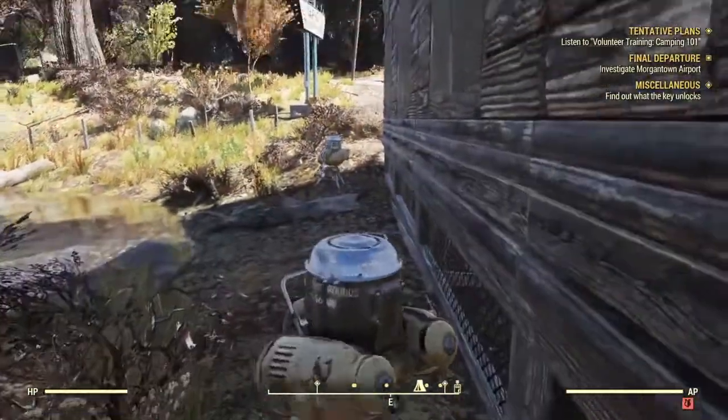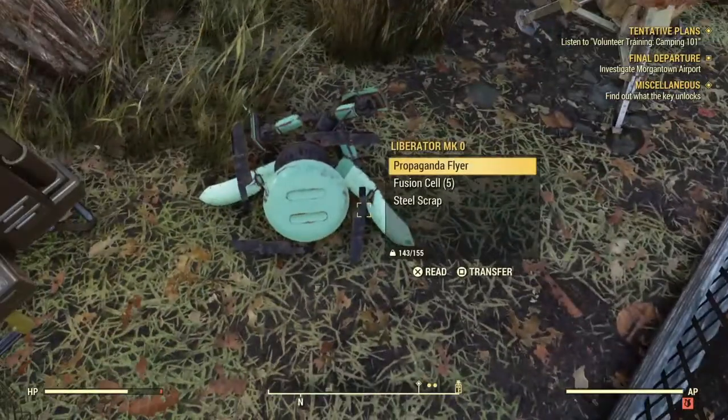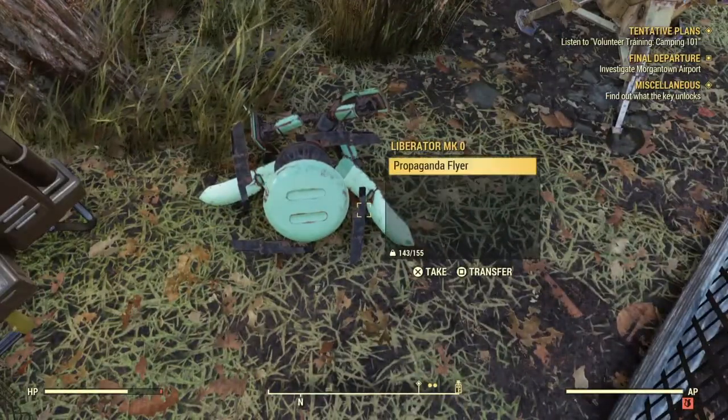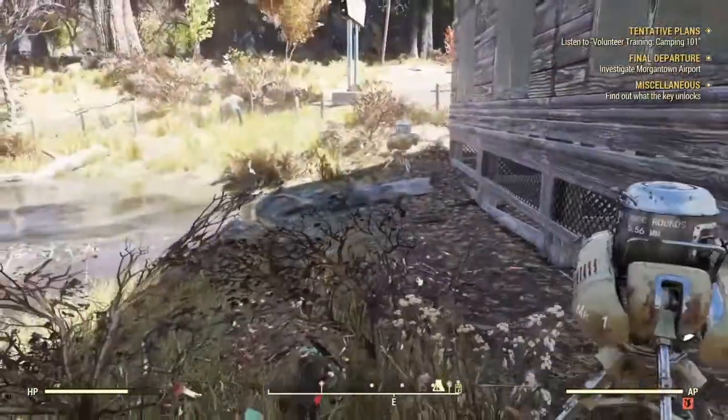What was that? Well done turret — looks like some enemies invaded. Propaganda flyer, steel scrap. Free goodies.